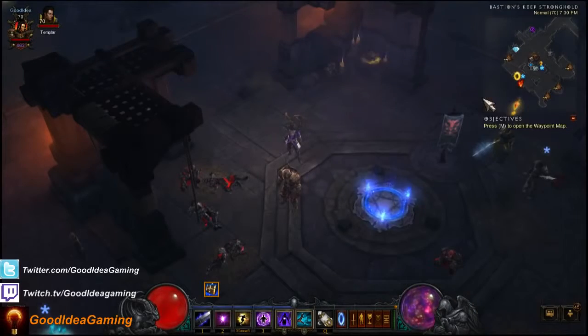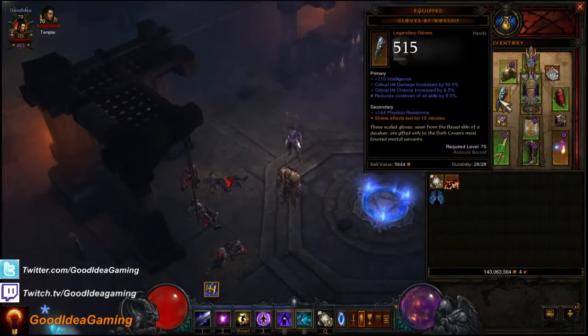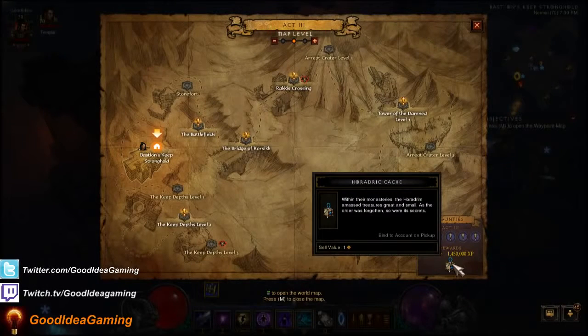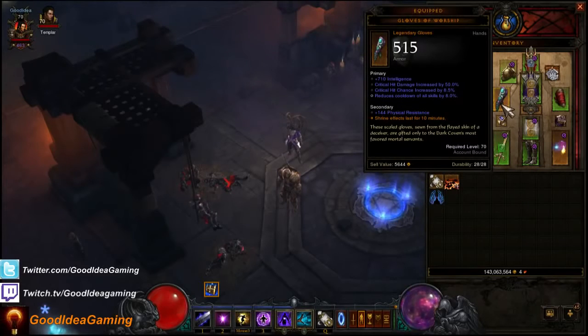Before I start, you do need a few things. Number one, you need something called the Gloves of Worship. If you don't know where to get these, you get them from bounty bags in Act 2. When you run all five bounties in Act 2, you get a Horadric Cache. You want to be doing Act 2, though you can also get them from Act 4, but it's a much higher chance from Act 2. When you open one of those bags, there's a very rare chance of getting the Gloves of Worship. They have an effect called Shrine Effects Last for 10 Minutes, which is pretty important — without it, shrines only last 2 minutes, and it's just not worth the time to go after shrines.